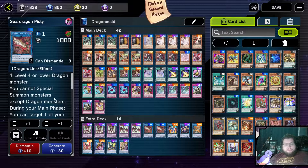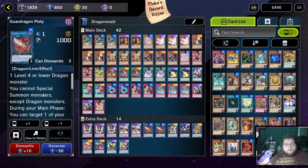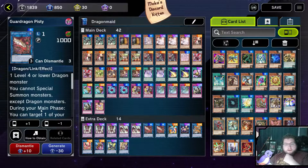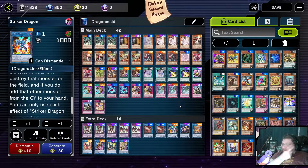Two Dragon Pisty and one Striker. Dragon Pisty and Striker are here solely for the fact they are link ones that can go into Black Metal — sole reason. You are almost never going to use Guard Dragon Pisty's effect, with very rare exception in like two instances if you have Borrel Sword on the field, so that's just a win-more option. Striker Dragon is there as a pseudo link one that is easy for dragons to use.